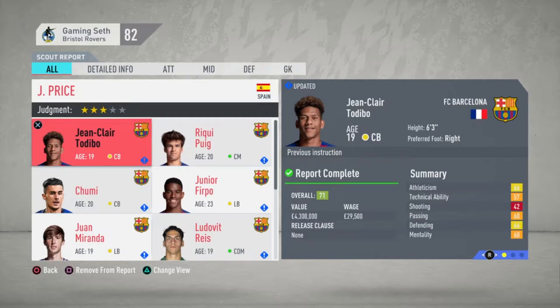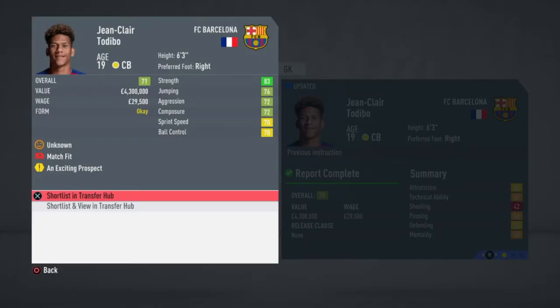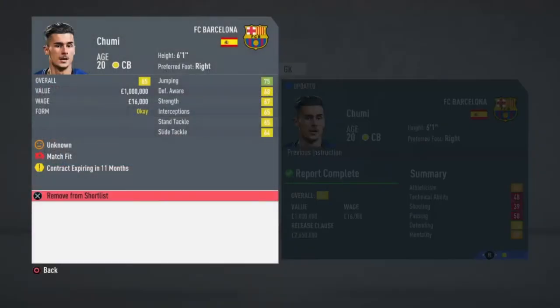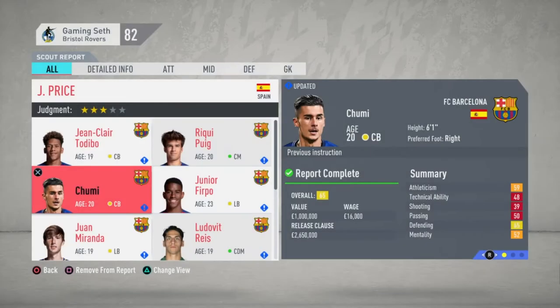Obviously if you're Manchester United, Real Madrid, or Man City, those amounts are going to be chump change, so you're not going to be worrying about that. Most of the players I'm looking at are in the 60s overall range, preferably between 65 and 69. Once you cross 70 overall, the prices shoot up significantly — instead of around a million pounds, they're now in that three to five million pound range, which puts it out of reach for a club like mine where my entire budget was basically around 2 million pounds.